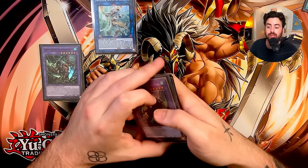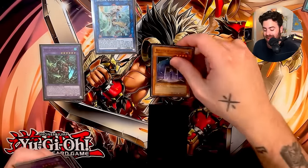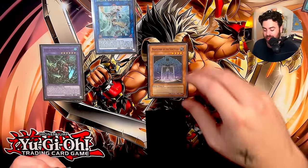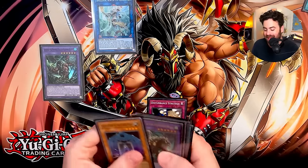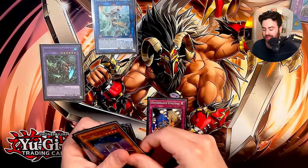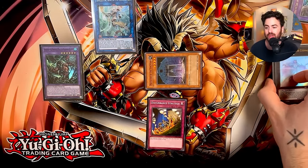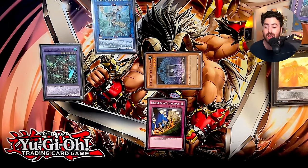During your opponent's turn, you need to summon Protector of the Sanctuary. You can't activate Disturbance Strategy while it's on the field because your opponent cannot draw — that would be an illegal activation that cannot resolve. So what you actually do is activate Disturbance Strategy, then immediately in the same chain, Chimera banishes itself to summon Protector of the Sanctuary. On resolution, Protector is on the field, your opponent shuffles their entire hand into the deck, and they cannot draw. You still have another targeting negate, a negate, and Apollousa for three negates on top of all this.